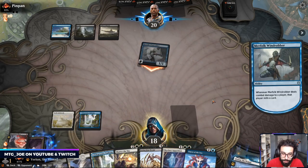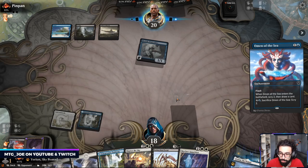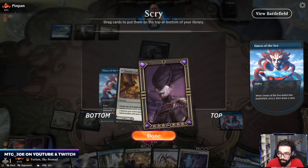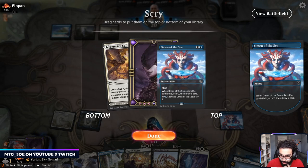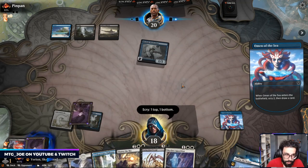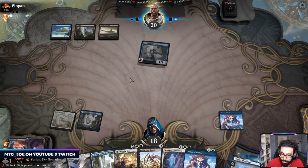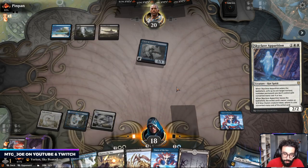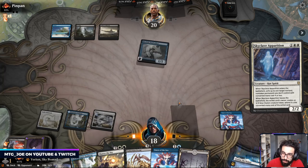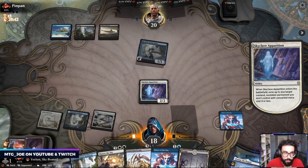We'll do this after the mill so we can set up our scry. The thirst would have been nice as well. I'm currently at two cards in the graveyard. Our turn is probably Skyclave Apparition this turn. We only have two cards here so they can't — drowning the lock doesn't work here.